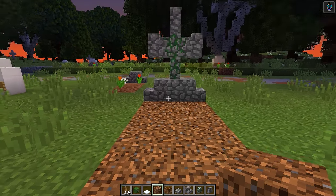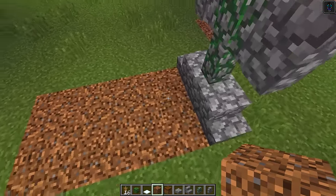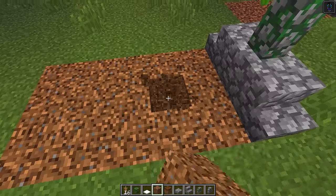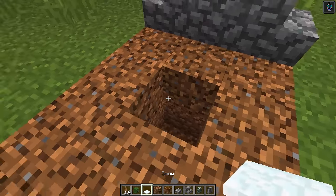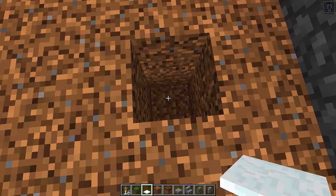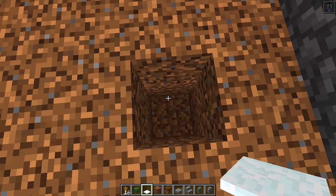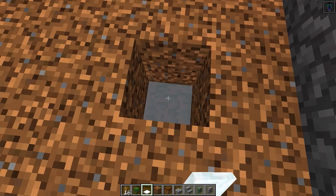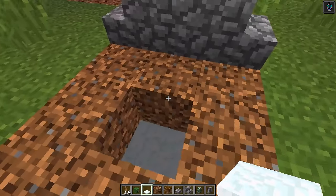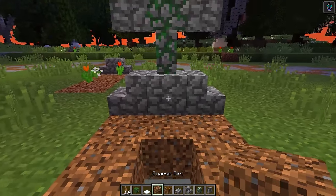Next, go up to the top of the grave and one block down from the top, punch it out, then punch out another block down so it's two blocks deep. Then get your snow caps and at the bottom of this hole, place down eight snow caps — one, two, three, four, five, six, seven, eight, just like that.